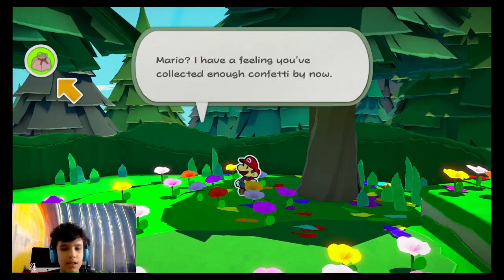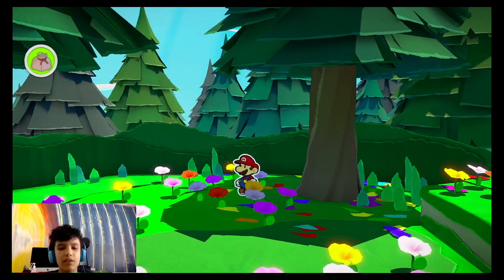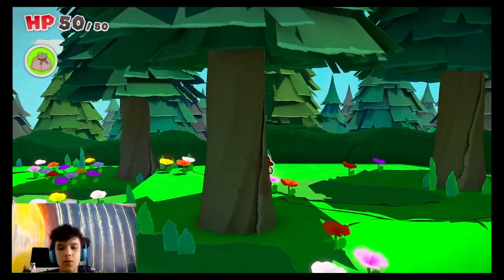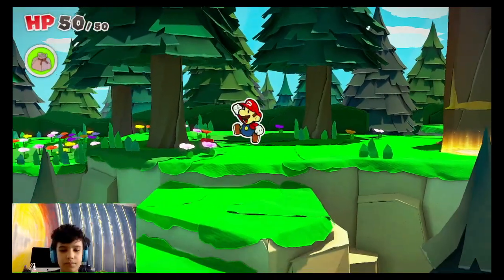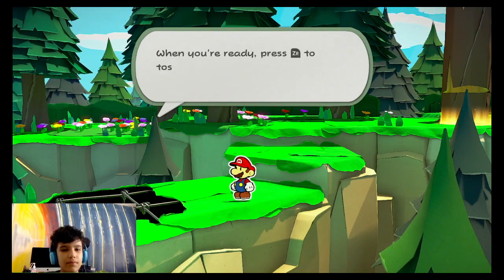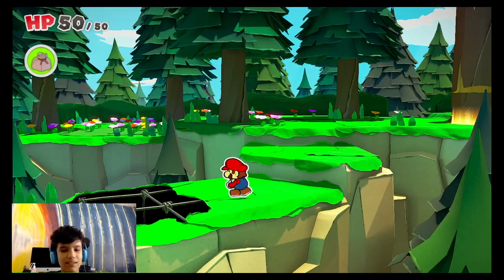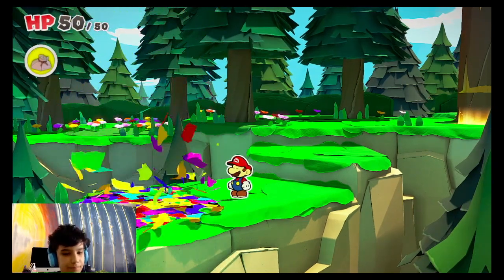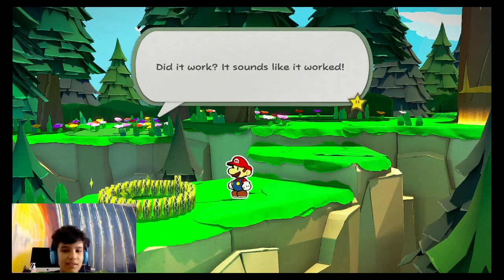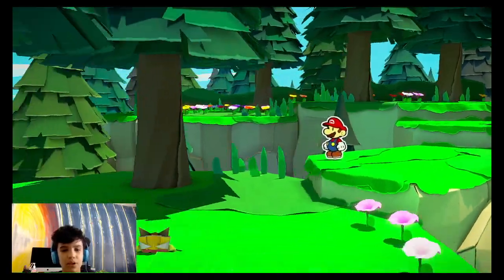Trees drop a lot of confetti. I have a feeling you collected enough by now — maybe try heading over to the hole, very carefully. Let me just collect a bit more. Alright, now you want to get close to the totally scary pit. When you're ready, press R to toss some confetti. Did it work? It sounds like it worked — yes it did! And it dropped a lot of coins. That was a lot of things.